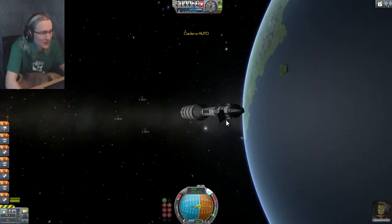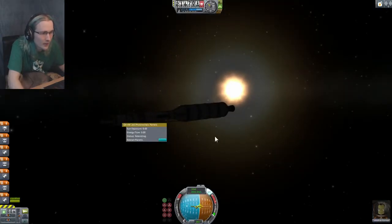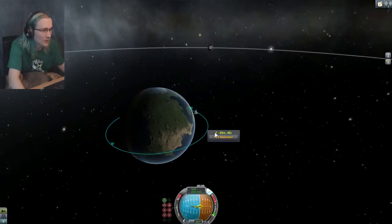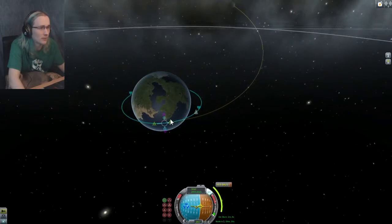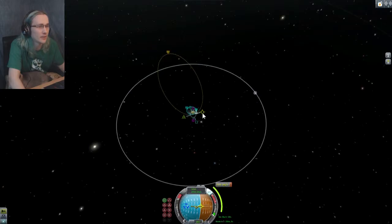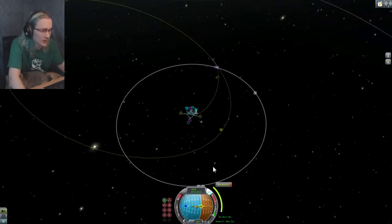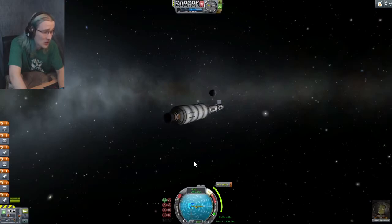I'm going to open up the rest of these. Now it is time to find our way to the moon. The best place to start would probably be right here — off in that direction. Jebediah, of course, is our most experienced pilot. I have the utmost confidence that he will be able to get us where we need to go. I'm now realizing that I have a ton of extra fuel.